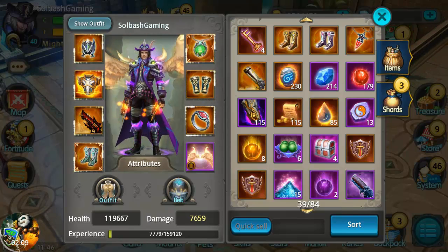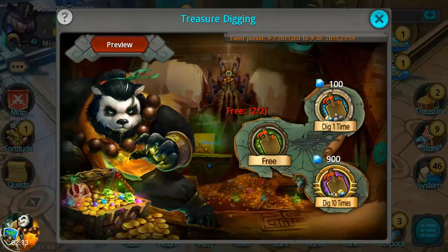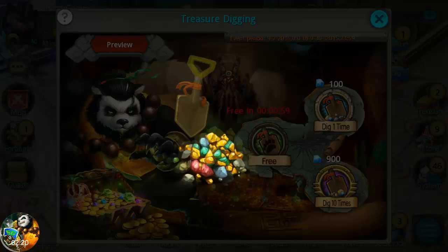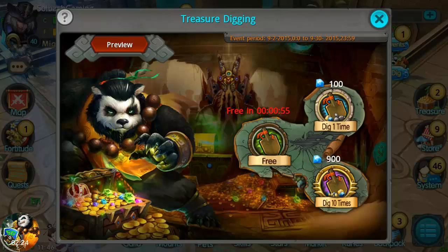They added two new bosses to the battle royal, which are going to be the Ent and the Furious Nami. We will cover those and try to go over them, and try to pick up some ascension stones.